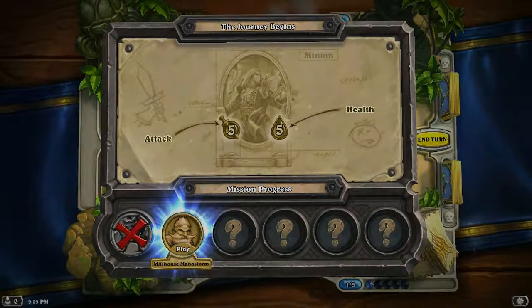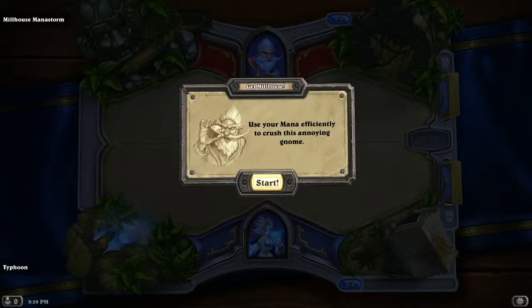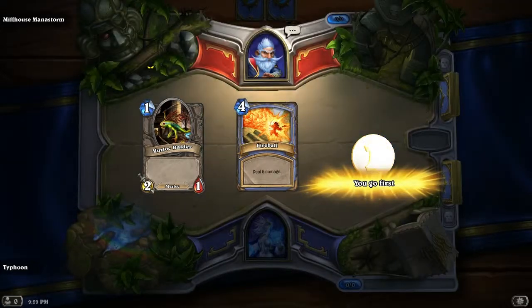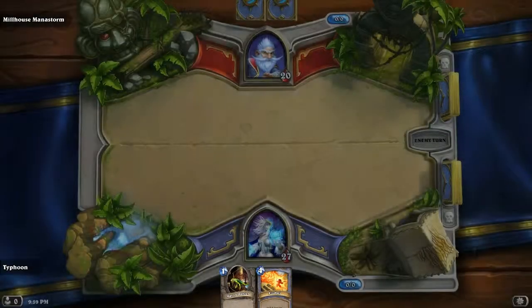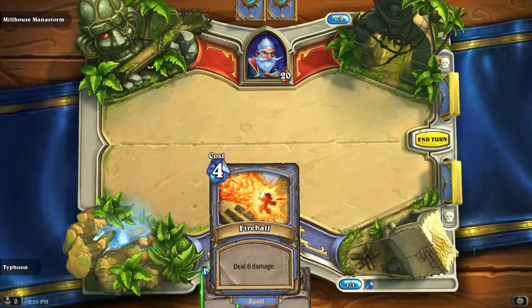See what time it is so I don't make a super long video. Jaina versus Milhouse Manastorm — little gnome-looking ass motherfucker. Use your mana efficiency to crush this annoying gnome. I get to go first. I get a Murloc Raider and a Fireball — I want to use it first. It costs four mana though, so I can't use it.